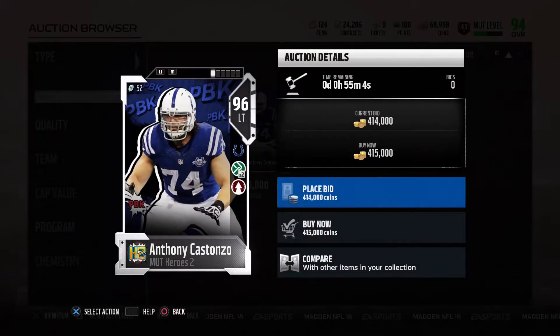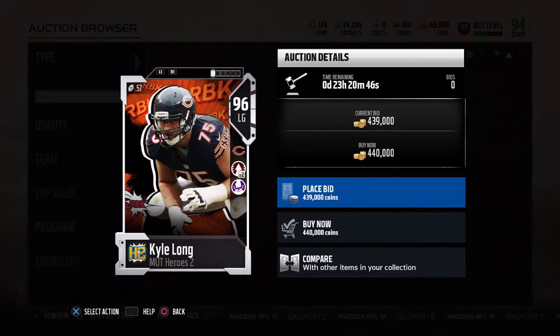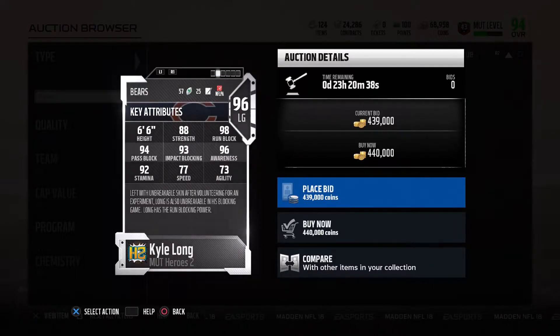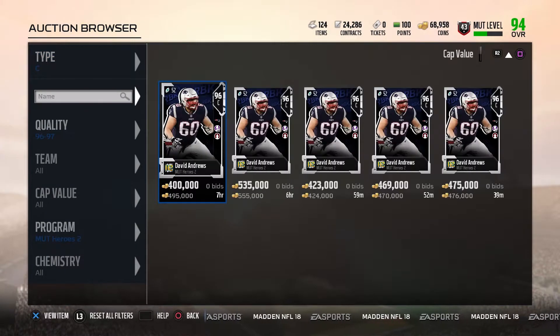We got a 96 overall Anthony Castonzo with move the sticks times two and go deep: 98 pass block, 94 awareness, 92 impact. Would like those stats to be up there a lot more. 96 overall Cal Long with go deep times two and ground and pound: 98 run block, 96 awareness, 94 pass block, 93 impact. His strength should be up there a lot more — that's the only downfall of that card.